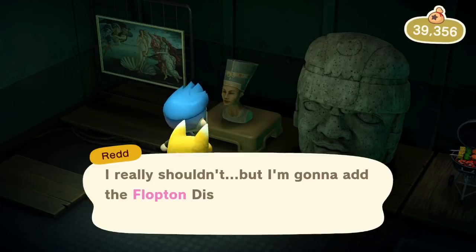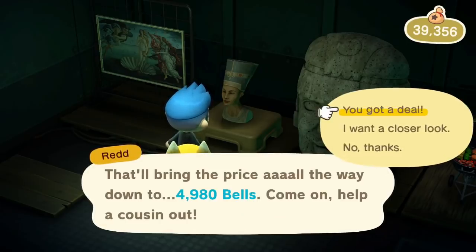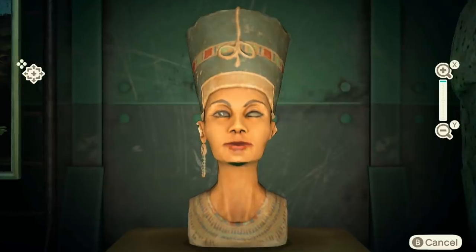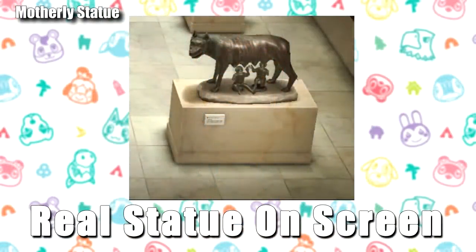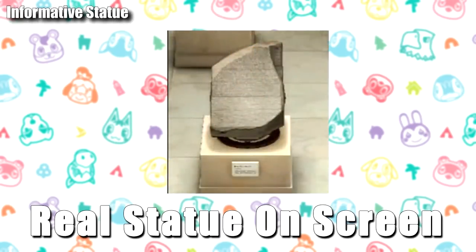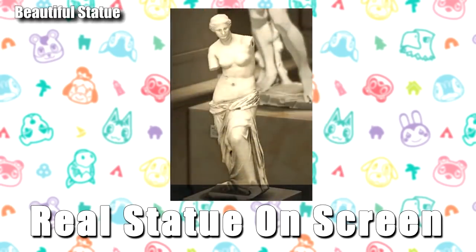For the statues, things are a little harder because resources for fake versions are more limited right now. Starting with the motherly statue — that's the wolf with human babies — the fake version has a tongue sticking out in a comical way, so check for the tongue. The mystic statue has a large earring on one side when fake — the real one does not. For the informative statue or Rosetta Stone, the fake one is blue while the real one is white — an easy one to spot. For the beautiful statue, the fake version has a necklace around the neck; in the real one she wears no accessories.